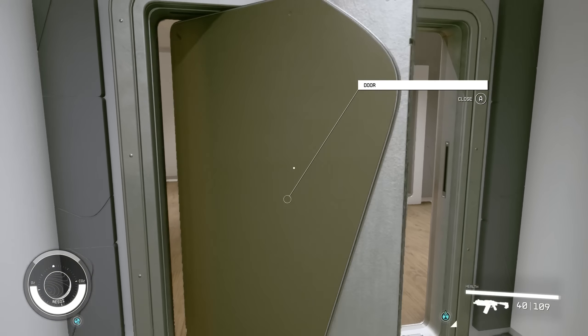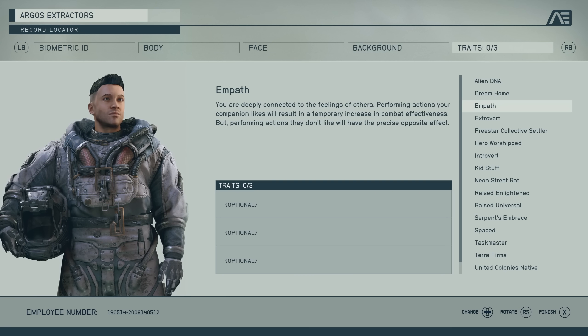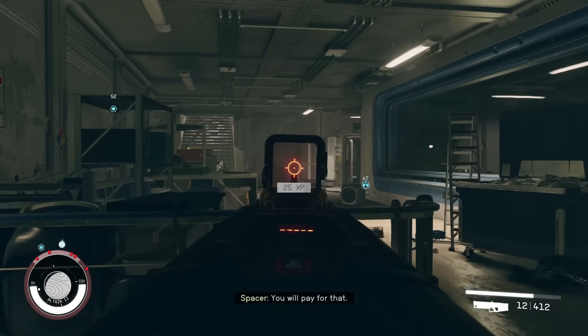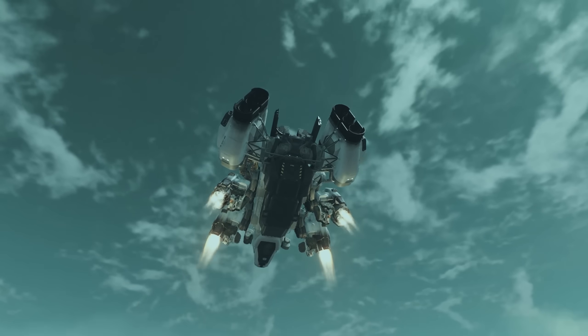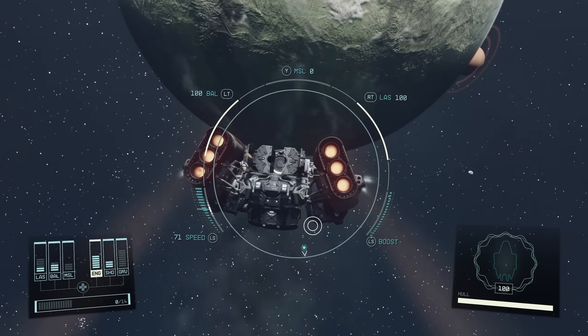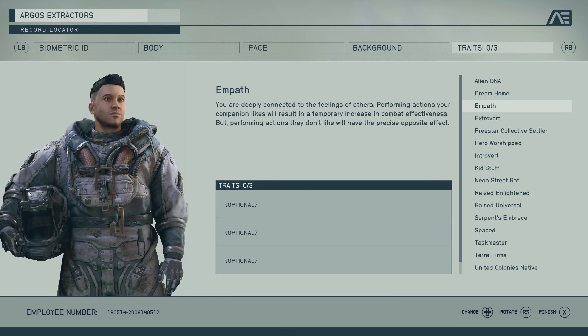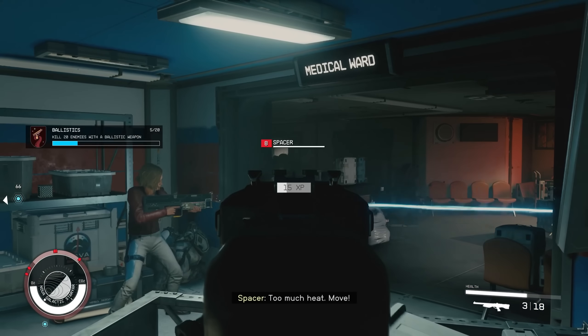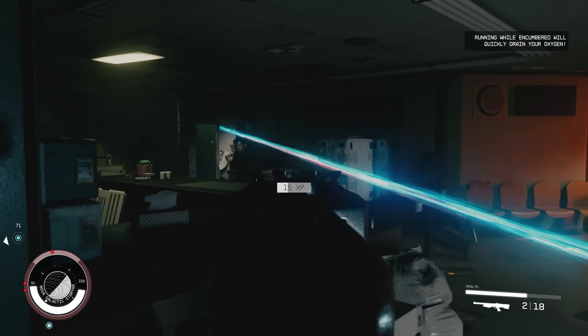If you're planning on exploring space with a companion, consider the Empath trait. It gives you a temporary boost in combat effectiveness when you perform actions your companion likes, but if you do something they aren't happy about it reduces your combat effectiveness. In the beginning you probably won't know what your companion likes, so you may get the debuff, but as you get to know them you should start getting the buff more often. Choose a companion that aligns with your character's playstyle.